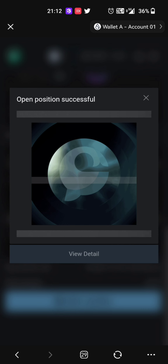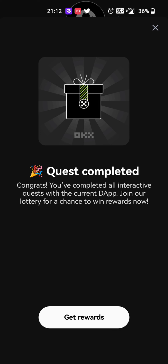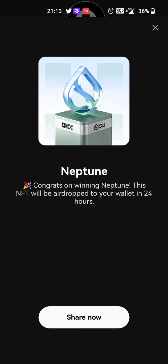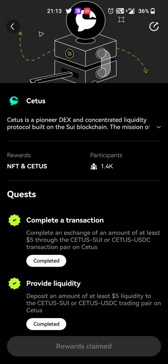We have a Verify option. Click the Verify option and click the Confirm button. Click Quest Completed. Click Get Rewards. Now we have the 3rd NFT claim. Now we have the 4th NFT claim. Now we are back to the page and we have the Seats.